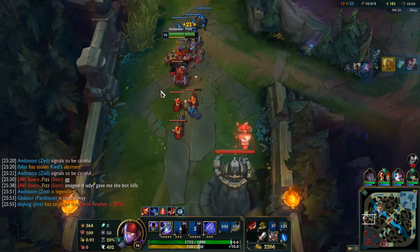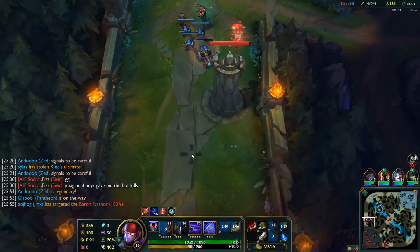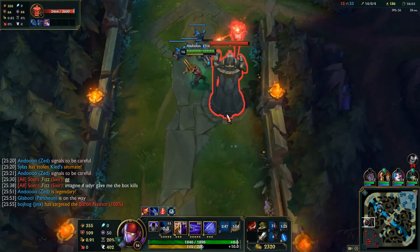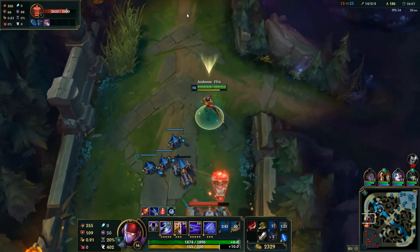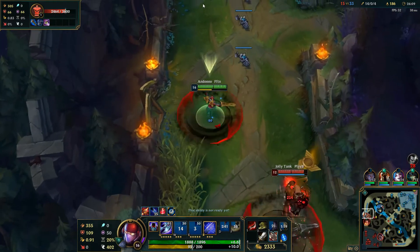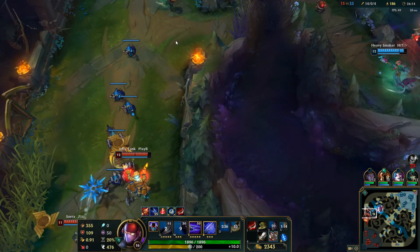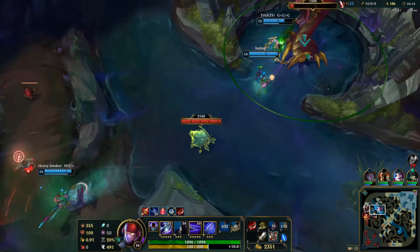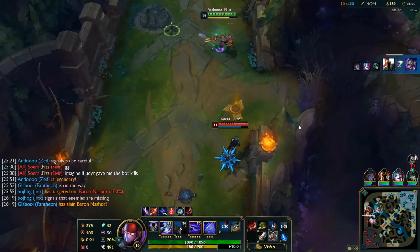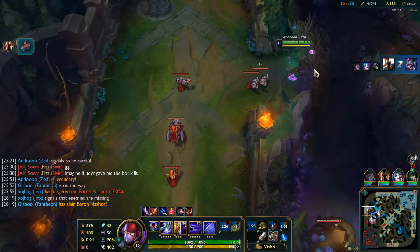My team is going to do Baron now, but I need to stay top. Just because if I'm putting pressure here, it's less pressure on that Baron, so they're more likely to get it either uncontested or with very low opposition. See that? Udyr and Sivir are both more focused on me than anything else, which means not only is my team doing Baron, but they're doing it very easily. That's why you want to split push.